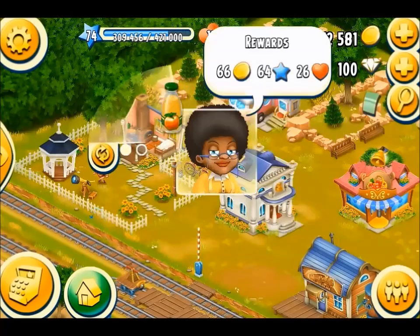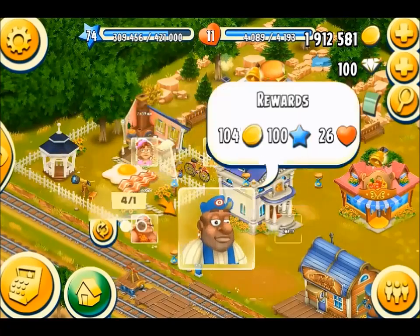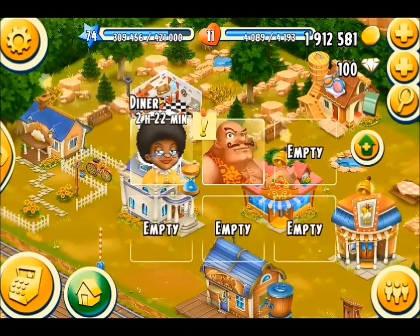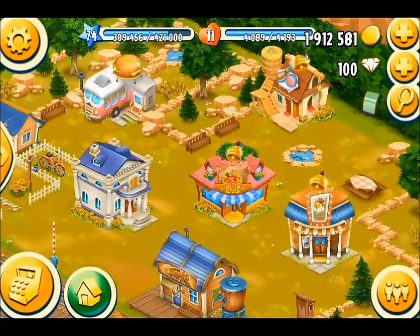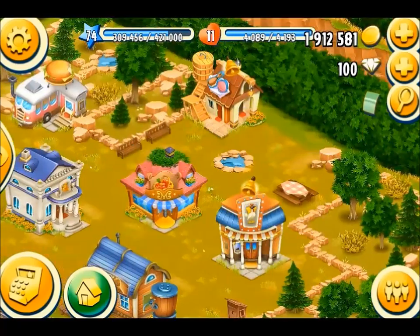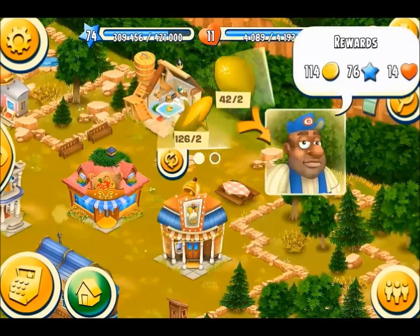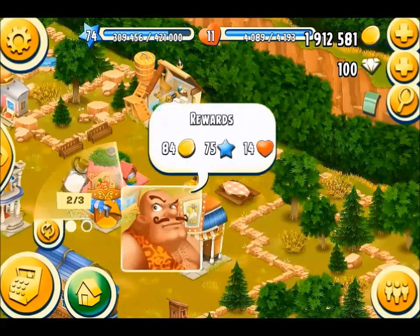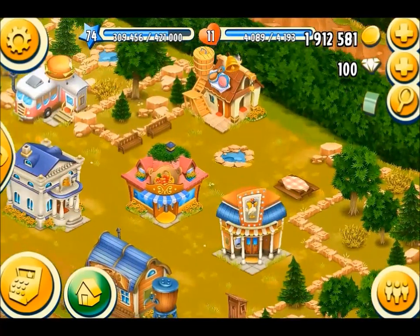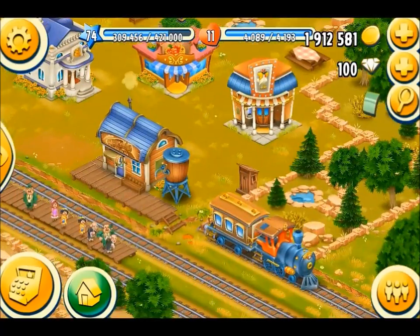I'm going to fill some orders from different buildings — nice and quick and easy. B&B first, then the diner, then the grocery store. I've got one I can't do — I need 13 diamonds to get one item; no thank you. I'll jump to my town to do this — I need goat's milk.